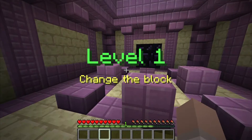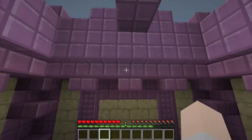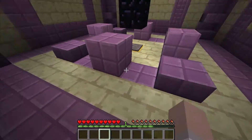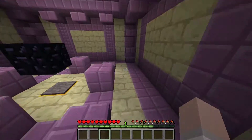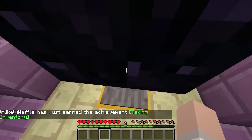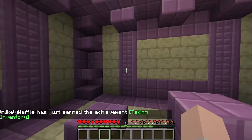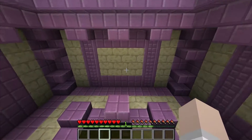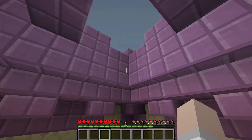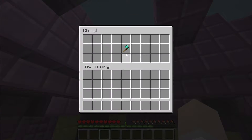Let's start now. Level 1: change the block. How might I do that? I'm not sure. Nothing in my inventory. I cannot crawl underneath anything. Then what do I do to change the block? I actually can't believe that I am stuck like this. Ah, there it is — that's what I was looking for.